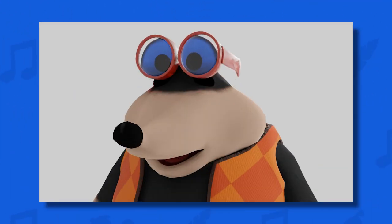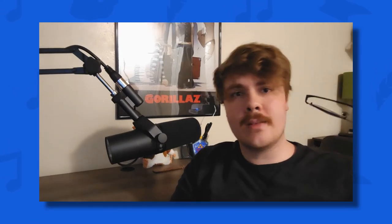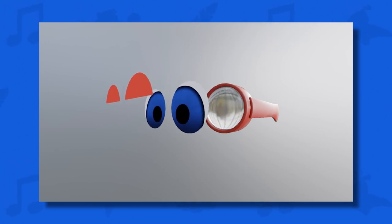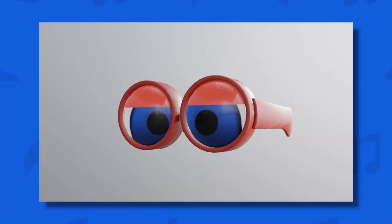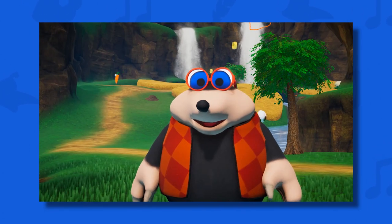On another technical note, I want to highlight the way I handled Bottles' eyes in this model. Taking off Bottles' glasses reveals that his eyes are actually just little black dots — the real magic lies in the glasses themselves. Inside the glasses model are three layered circles assigned to his eyes, eyelids, and the lenses of his glasses. This allows Bottles' eyes and eyelids to move independently using UV translation. Moving the UV coordinates on the eye disc allows his eyes to look around, and moving the eyelid UVs allows Bottles to blink. Put this all together and you've got the possibility for a more expressive animation.